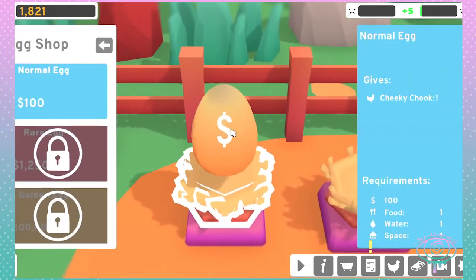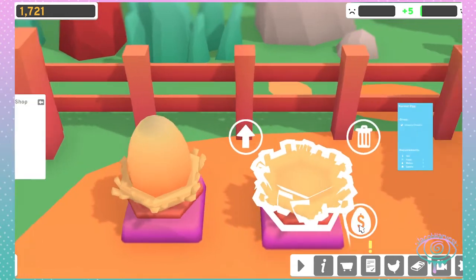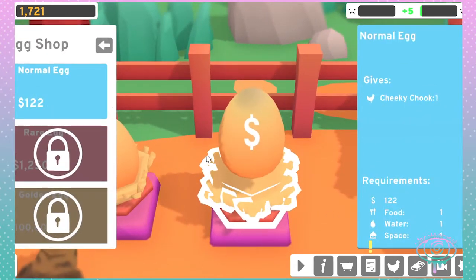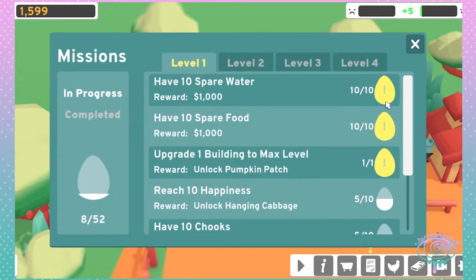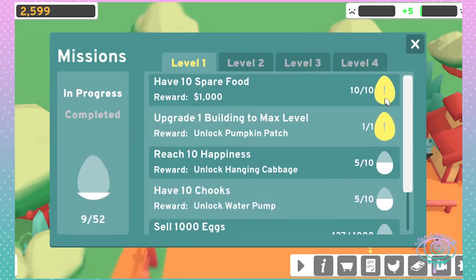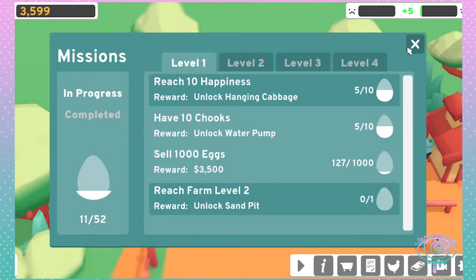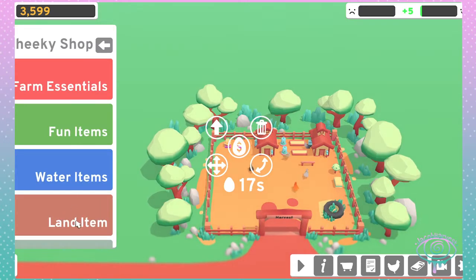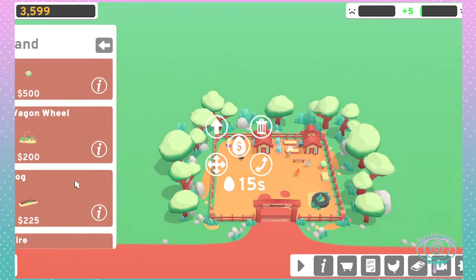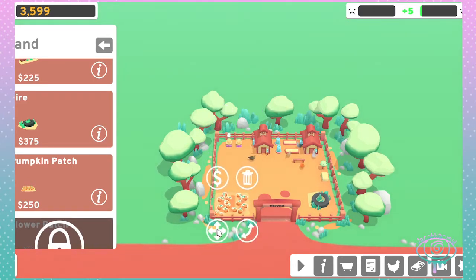Put some eggs in here and an egg in here. Unlock the pumpkin patch. That's a pumpkin patch - pumpkins. That's probably going to be confusing for the pumpkin smash thing.